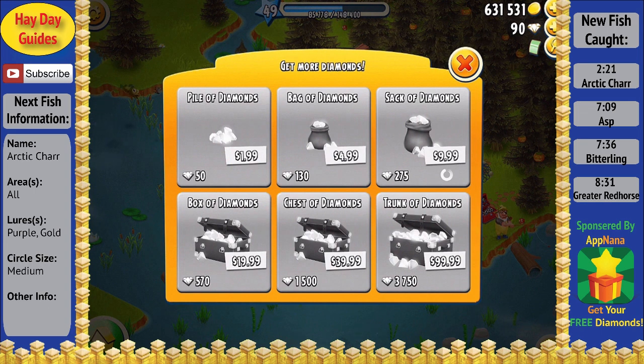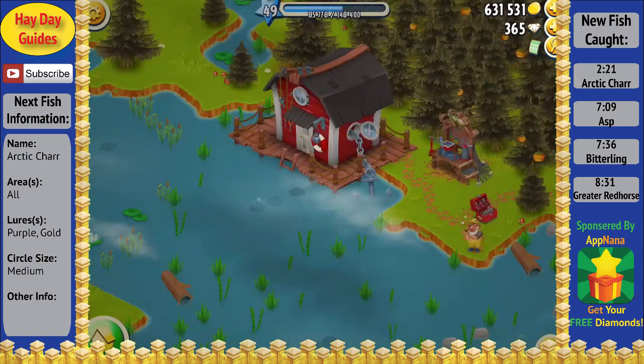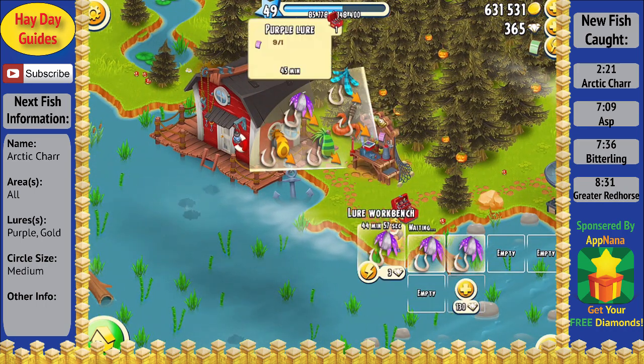But before we get into the fishing, Appnana has again sponsored me with another $10 iTunes gift card which I'll be using to speed things up so that we can catch a lot more fish. For those of you that don't know what Appnana is, it's a great way to get some free diamonds, so if you haven't already, check them out. I'll leave a link at the end of the video as well as one in the video description, and you can also click on their icon in the bottom right of this video at any time.